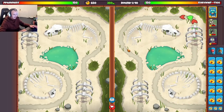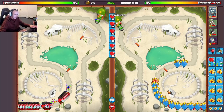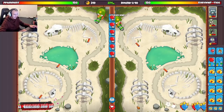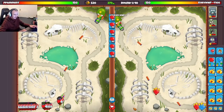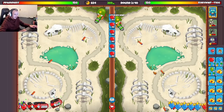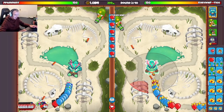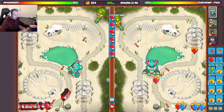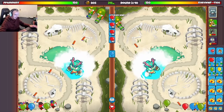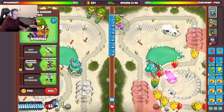I'm gonna place my dartling here on the top left - this is where most people place their dartlings. I'm still unsure of the best dartling spots on this map, but I'll go with this spot for my first one. For my second dartling I kind of like the bottom left, mostly because when I defend BFBs or something later in the game I want my dartling in the back to clean up ceramics. I'll place my oban right there. I think I'll try anti-stalling this game, keeping my dartling targeted at the very back.